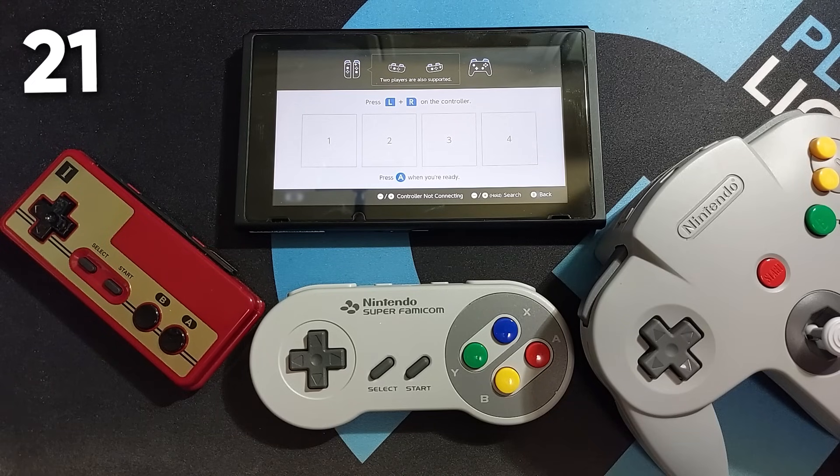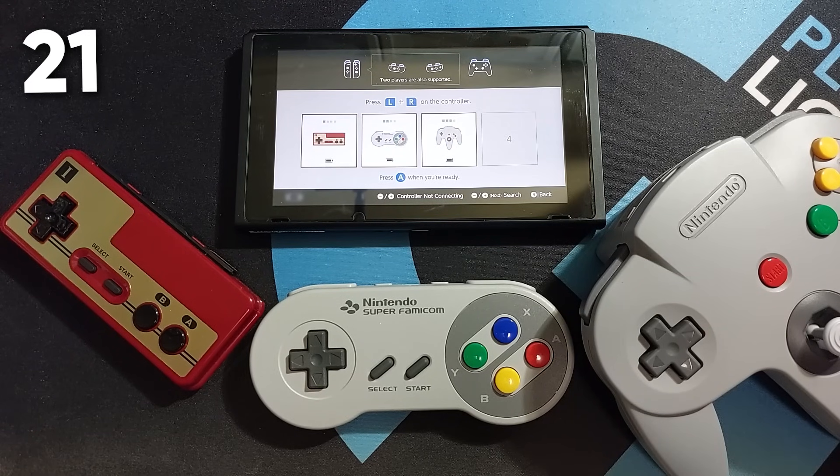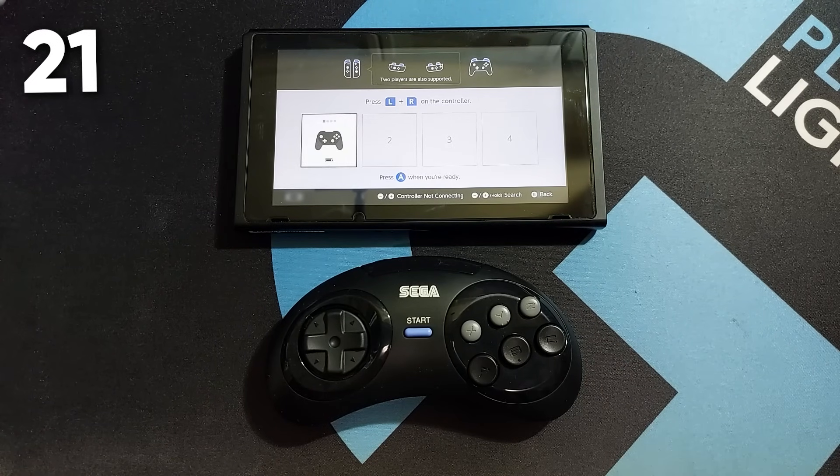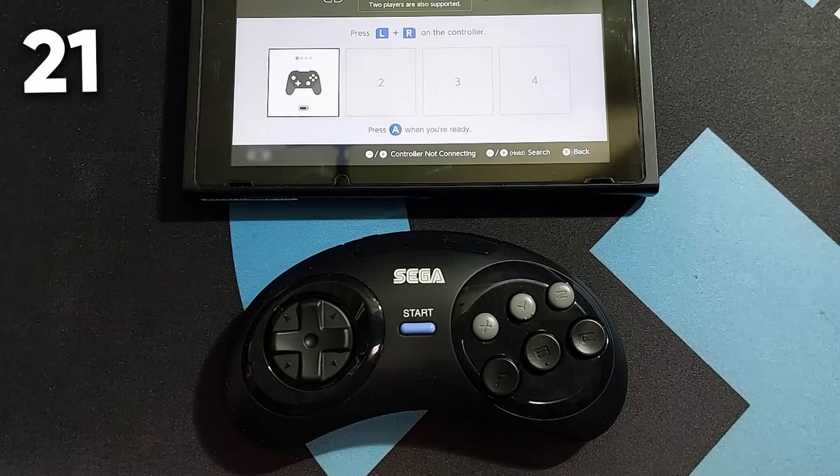The modern NES, Famicom, SNES, Super Famicom, and N64 controllers released for Nintendo Switch Online all display their own unique controller icons on the Switch menu when connected, except for the Sega Genesis and Mega Drive controllers which show generic Pro Controller icons instead. I sense some Nintendo bias at work here.